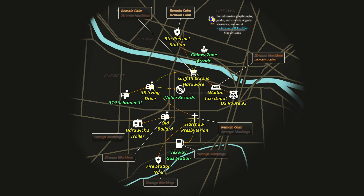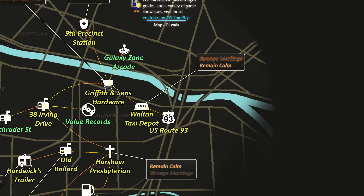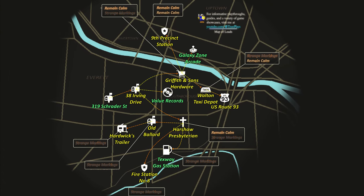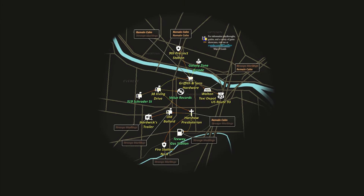Now onto leads. This map outlines the order in which you can find them. For example, from the Walton Taxi Depot, the first lead you'll find is Strange Markings, which you'll discover early on. The last lead, Remain Calm, is waiting toward the end. You can only pick up 4 of each kind of lead, after which you can't even investigate new ones. Completing leads gives you hope, which raises your morale for 5 phases. In the full game, who knows what kind of leads we'll get.